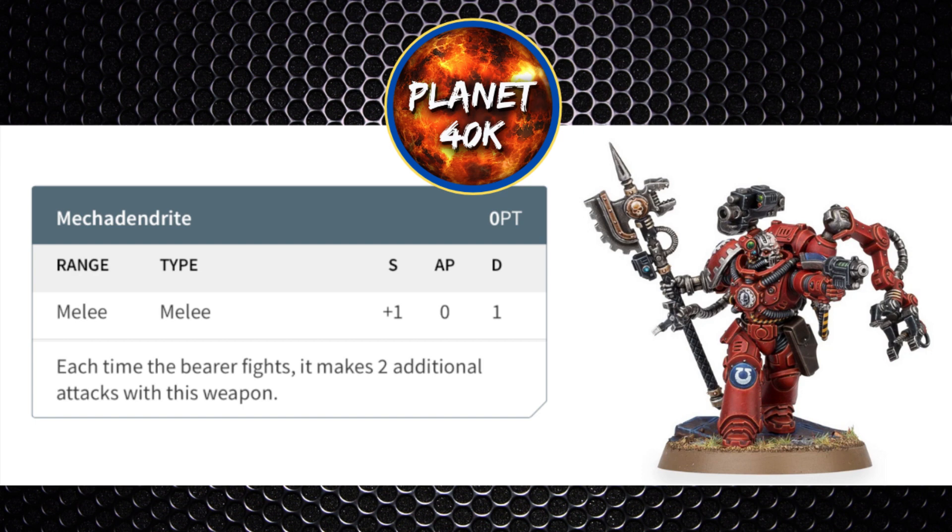The last melee weapon is the Mechadendrite: Strength +1, making it Strength 5, no AP, 1 damage. Each time the bearer fights, it makes 2 additional attacks with this weapon — a nice bonus, or -1 AP in the Assault Doctrine. So the Techmarine has 4 attacks base, 1 more from Shock Assault, then 2 more for the Mechadendrite, giving a total of 7 attacks. One is at Strength 8 with the Servo Arm, the rest at Strength 5 or 6 depending on the weapon.